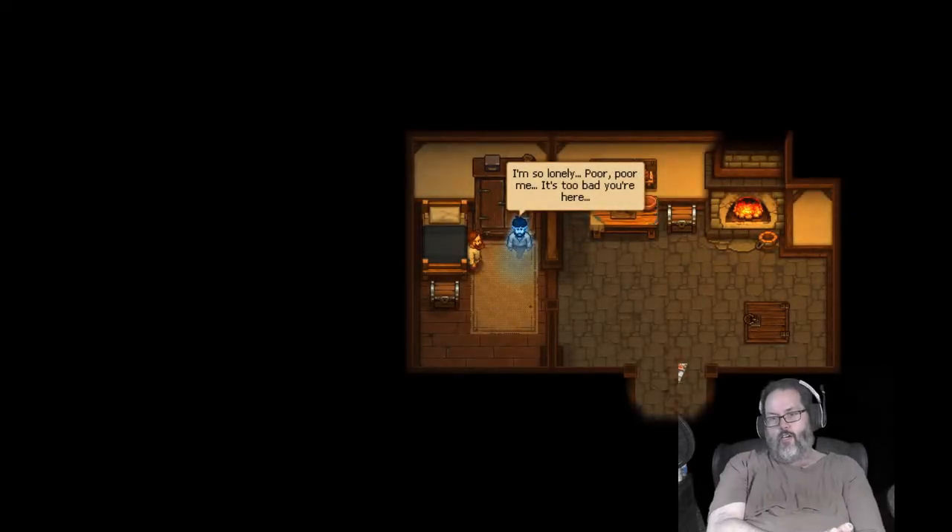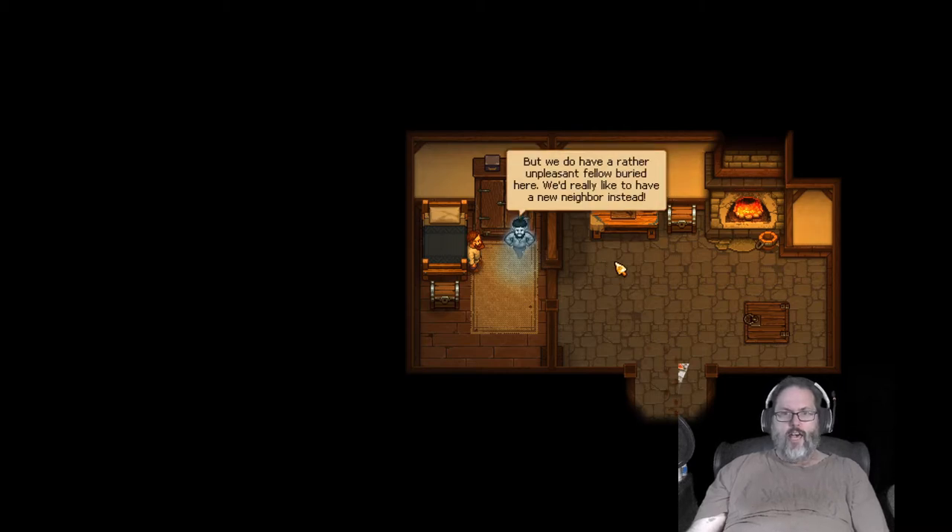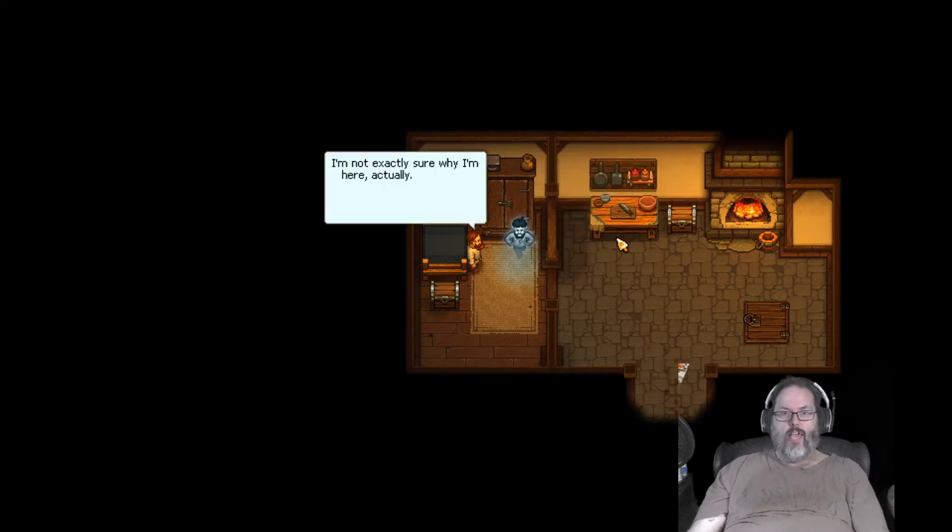Hey guys, RC here back with some more Graveyard Keeper. This is episode two - we're picking up where we left off. We've got this ghost that was in our bedroom and he's talking to us, and he basically has a neighbor in the graveyard that he would like removed or evicted from the premises.